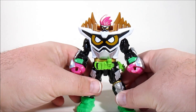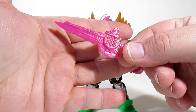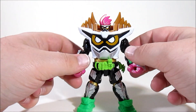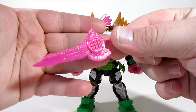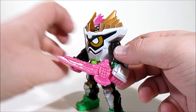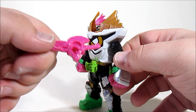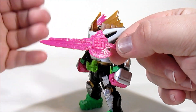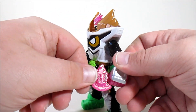Obviously with this kind of figure you're not going to get too many accessories, and this form didn't really use any apart from the Gashacon Key Slasher. I didn't really think about this form ever using weapons until they pulled it out in the show. It fits in very snugly — there's no special grip or anything, it's just a socket for this to go into, but it is moulded in such a way that maybe the Ex-Aid RKF can wield it as well. It should be interesting to see.